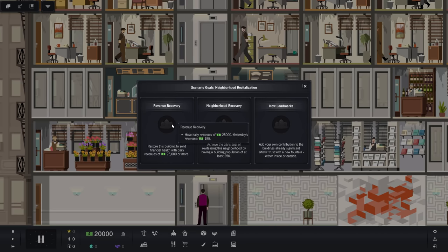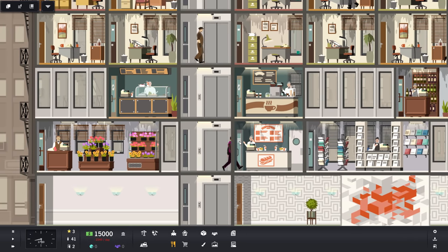Scenario goals: Renew Recovery — restore this building to solid financial health with daily revenues of $25,000 or more. Neighborhood Recovery — achieve the city's goal of revitalizing this neighborhood by having a building population of at least 250. And New Landmarks — add your own contribution to the building's artistic trust with a new fountain either inside or outside. If you hover over them, it will tell you exactly how close you are. Our revenue was $155. You can see this place looks beat — it's busted up big time. There's a lot of things we're going to have to do.